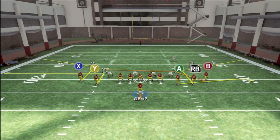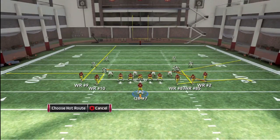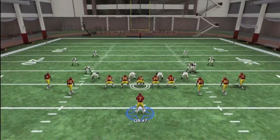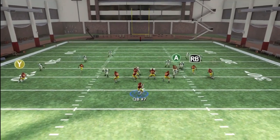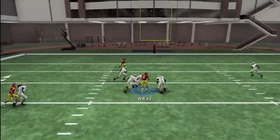Many people may find that the cover 3 base set defense can slow this down. However, I'm going to show you an adjustment to counter that. We're going to put Y on a drag as we usually do, X is on his streak, but now A is on a slant in. When we motion the Y route out to the left, look at the B shake route over the middle — he is wide open for an enormous gain.